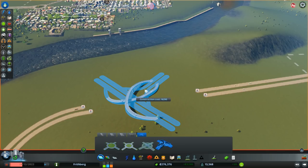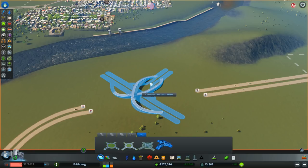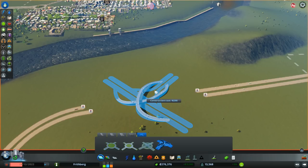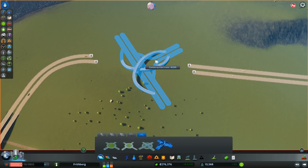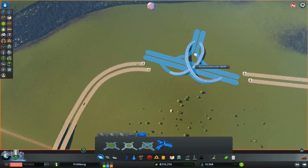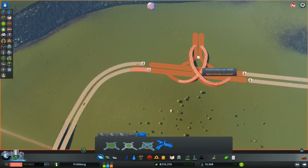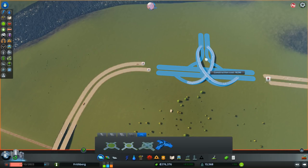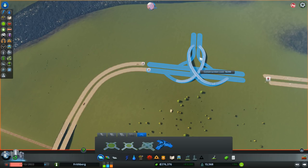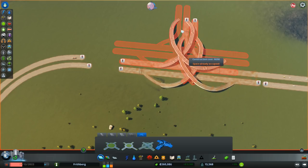How do I rotate a road construction? R, Q and E don't do it. Actually it's simply press and hold the right mouse button. I need to put this one over here, so I'll get rid of two more bits and then fit it in. I can freeform rotate it like that — and it will snap-fit as well. Beautiful!